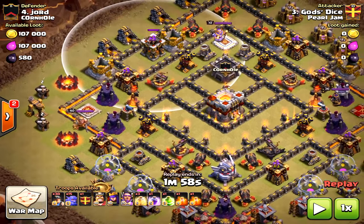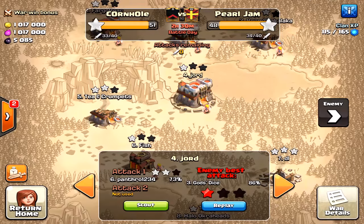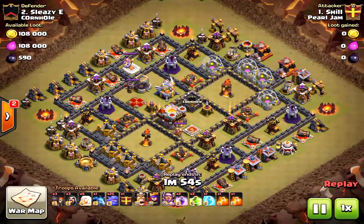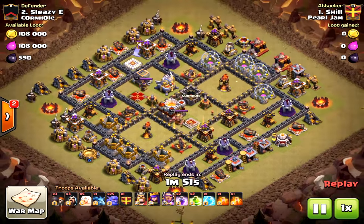To spot these things, I encourage you to ask your clanmates: how do I approach this base, how do I attack this base? Sometimes you see things differently than others. You might have tunnel vision, so don't trust yourself all the time.